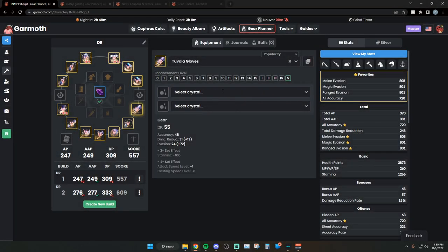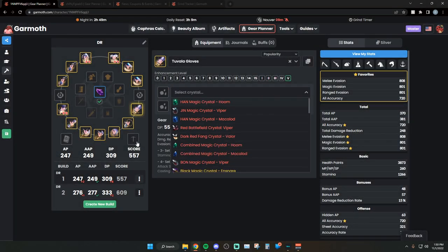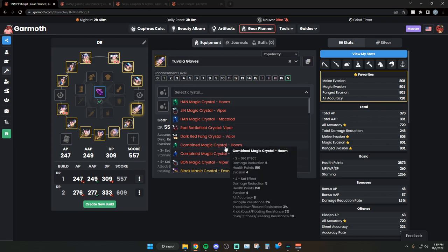Hello everyone. Today we are going to be going over some seasonal stuff and just a gear progression guide. You're going to be learning how to progress with gear, what the crystals are, the difference between DR and evasion, and we're going to talk about brackets and give general advice for new players.